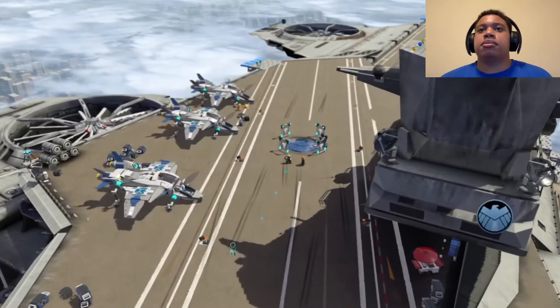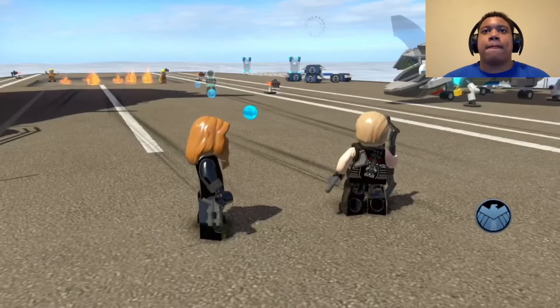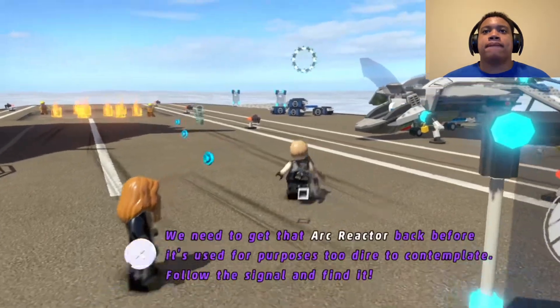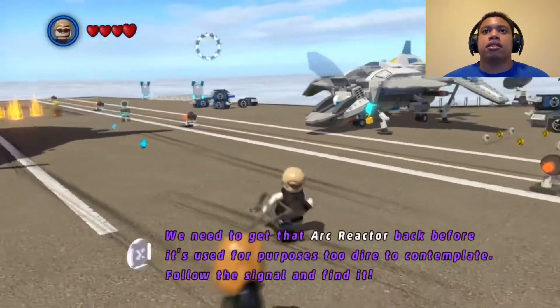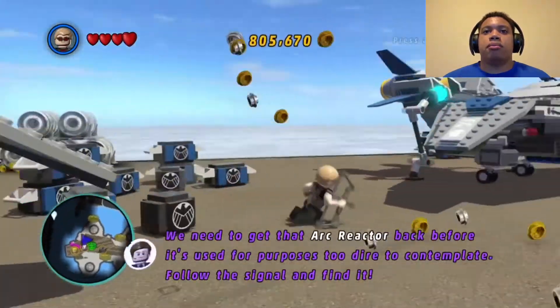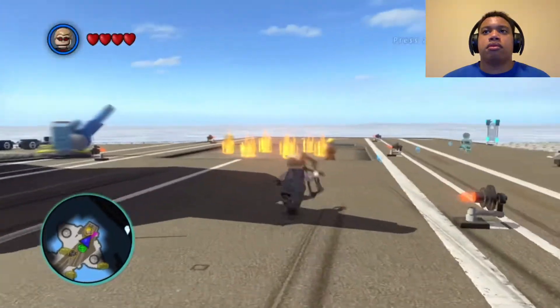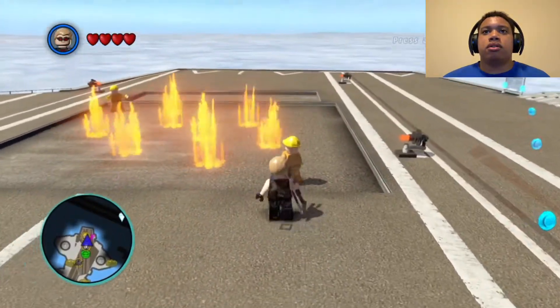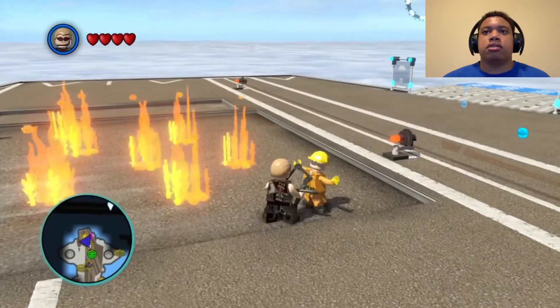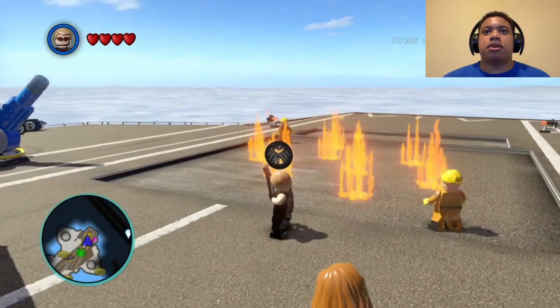All right, so we get to play as Hawkeye and Black Widow this time. Arc reactor — get back before it's used for purposes too dire to contemplate. Follow the signal and find it. So where are we heading? I guess we're going to the other end. I don't know what this is — can I put it out with my arrows?